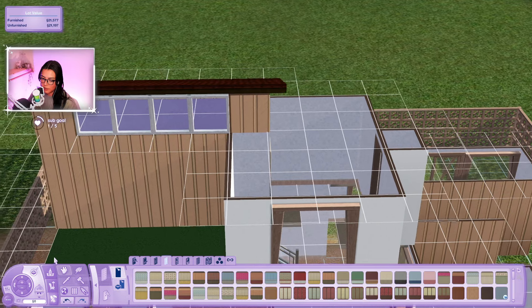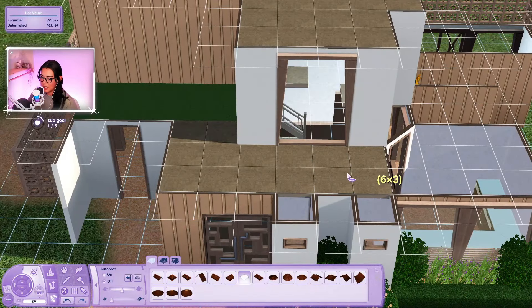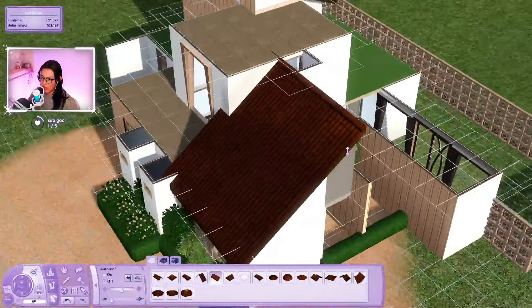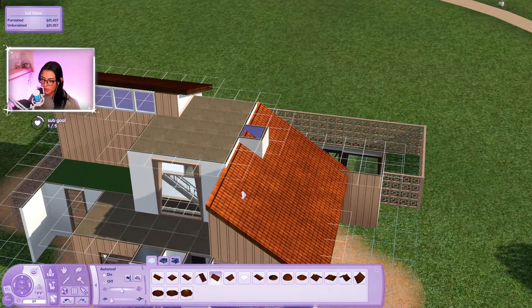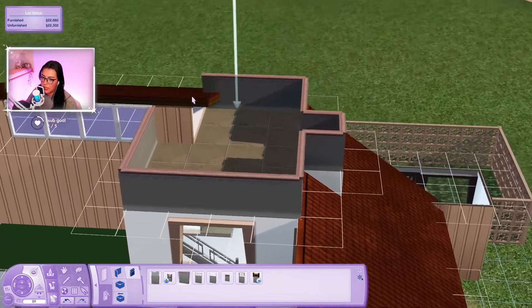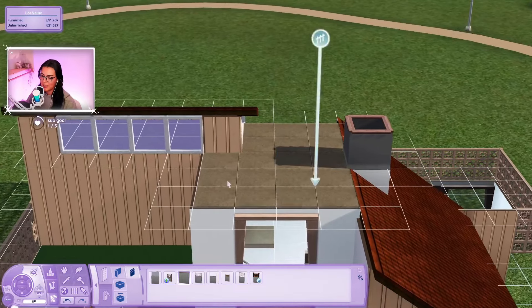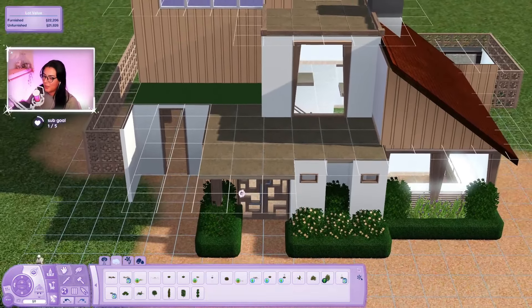I don't know where the hell these windows are from but I have them - they're store content. For some reason these windows go to the bottom of the floor. I want to keep those windows because they're like skylights, kind of cool. This is going to be a flat roof - all of this is going to be flat. Maybe some roofing over here - drag her down right there. That kind of works. We could do a half wall around the whole roof too since CJ used half walls in his build.